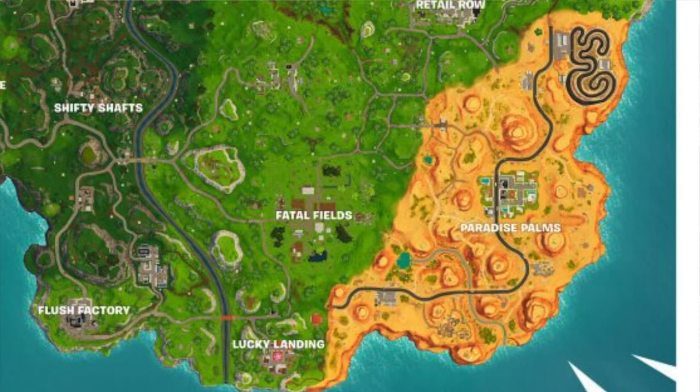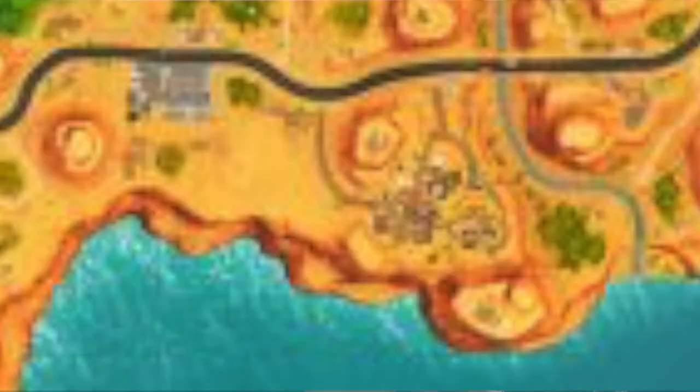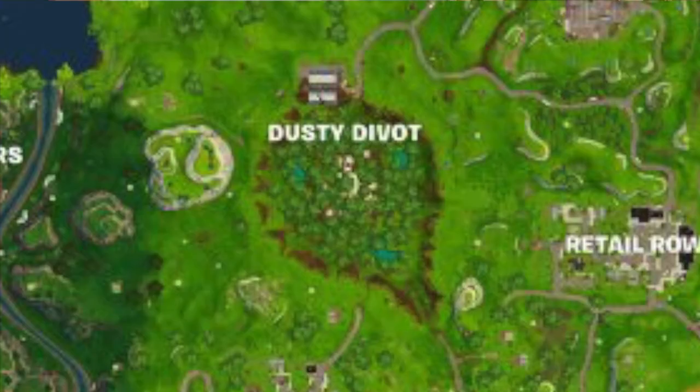That beach area with the yellow sand — there's golf carts over there and a Mexican village. You can see Dusty's covered in trees and there's some water in there. This is amazing.